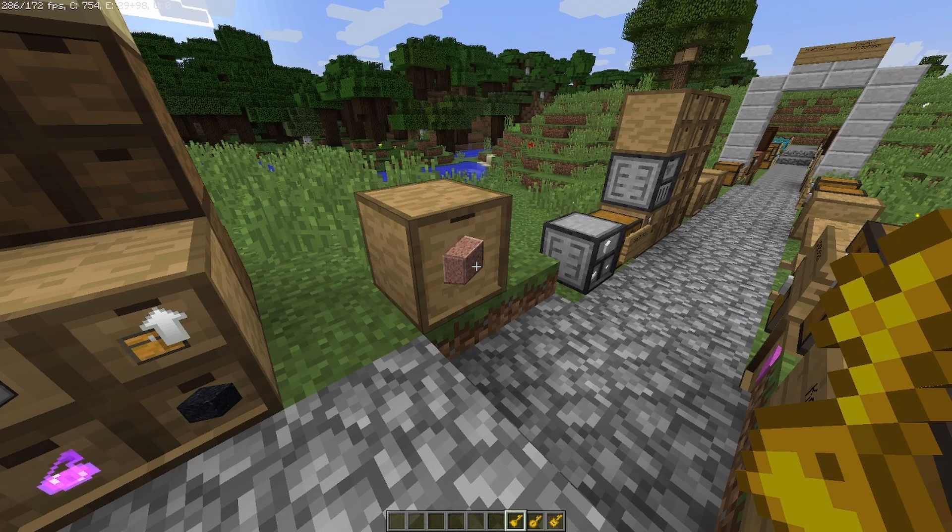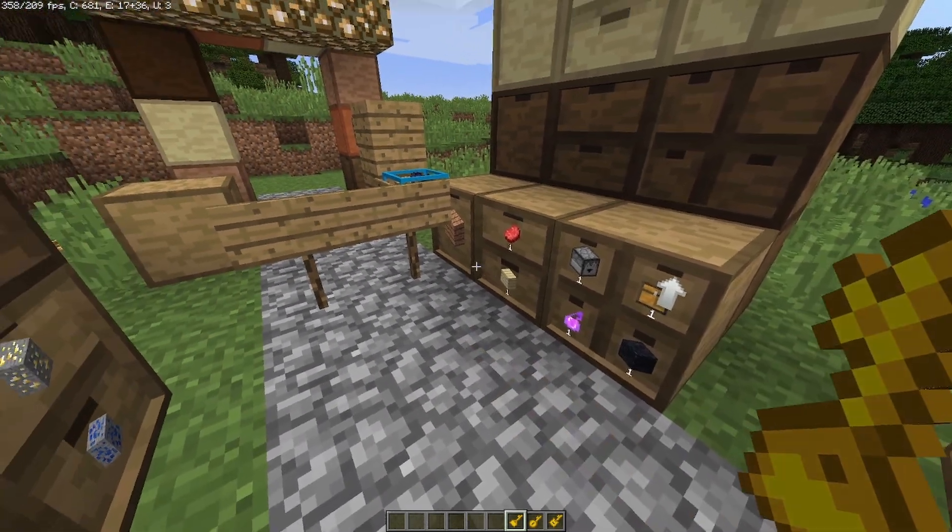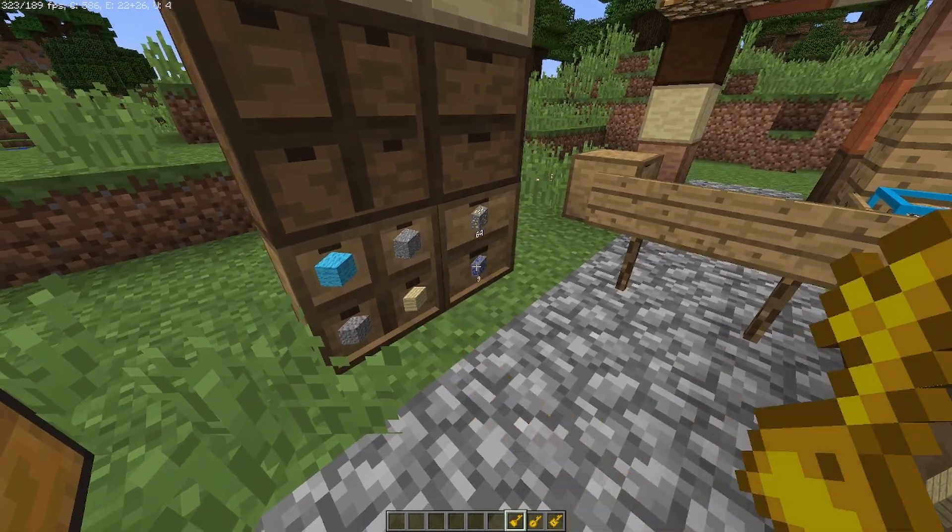The quantify key shows how many blocks are stored in the drawer. You can right click it on any drawer or drawer controller and it will display the quantity of everything stored.